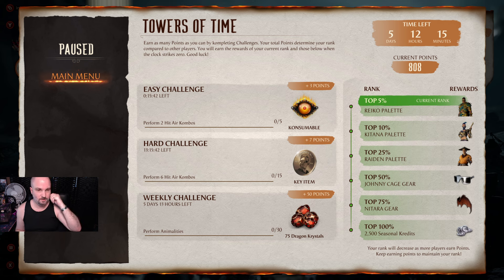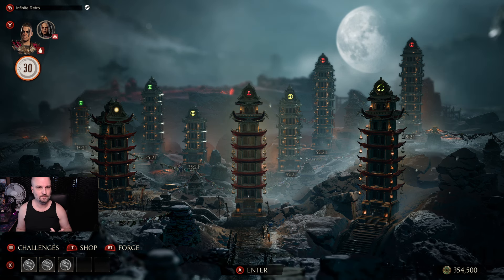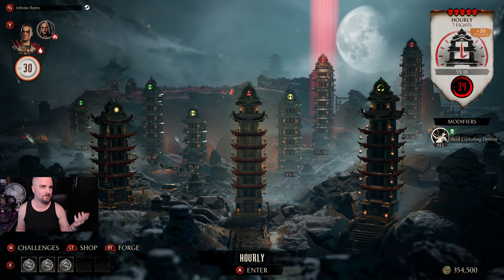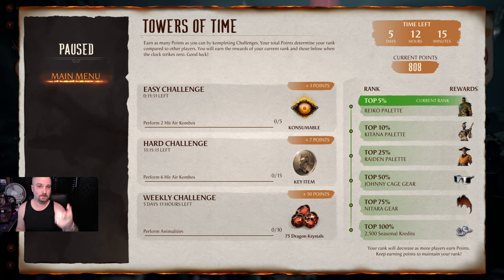The points system lets you earn seasonal currency and access gear like the Raiden palette that was previously only in a seasonal tower. Every two weeks you check each tower — hard towers give 25 and 20 points respectively. You can also earn smaller amounts of points via in-match challenges, like performing two-hit air combos or six-hit air combos multiple times.